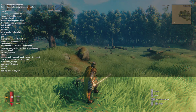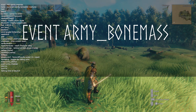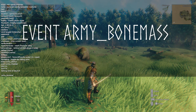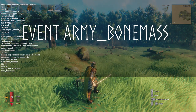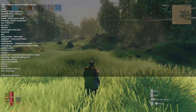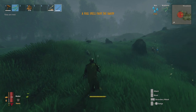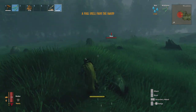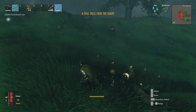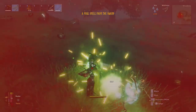A foul smell from the swamp — draugrs and skeletons — otherwise known as the Bonemass event. That can happen in meadows, black forest, the swamp, the mountains, and the plains; it's pretty much a universal one. Type 'event army_bonemass'. This one lasts 150 seconds and as you can see it gets a bit dark, the environment goes foggy and rainy. Another good one to have since you can get plenty of bone piles as well as entrails for sausages.